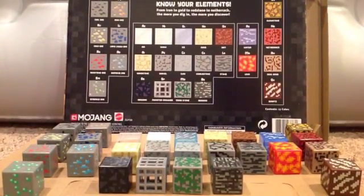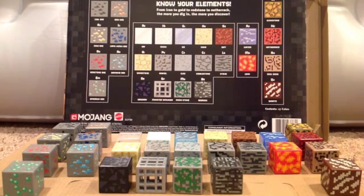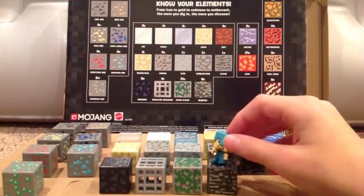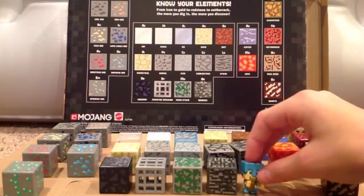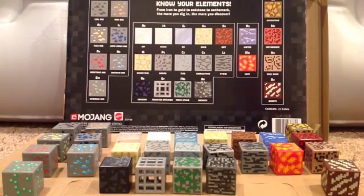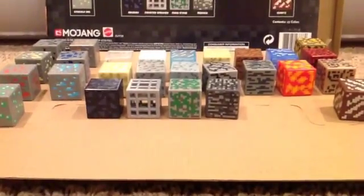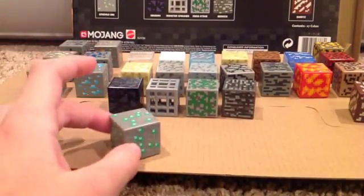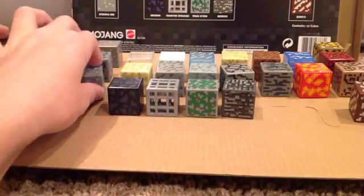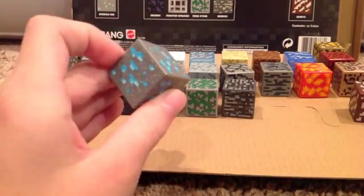I tried to get as good of a setup as I could here. I lined up the blocks how they are on this periodic table. I've never really done a review like this with so much stuff, so I'm just going to kind of show you how it is with the minifigure. It's bigger than your usual Minecraft minifigure. As I go through this, it's going to get messy. Emerald ore, nice and shiny — there's a cool green glow there. We got the diamond ore, cool blue, vibrant color. Got the redstone ore, nice and red.